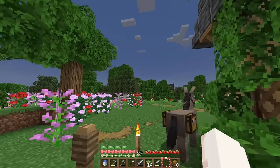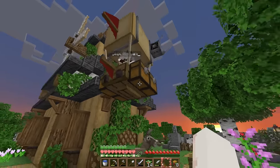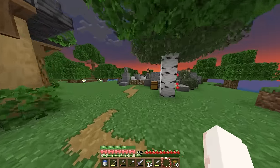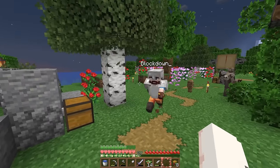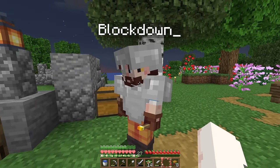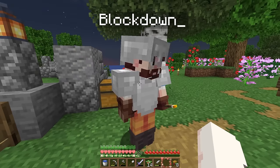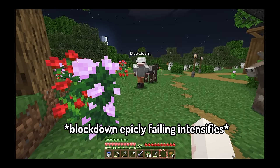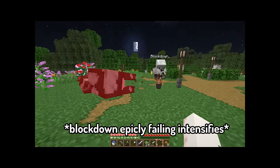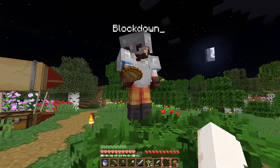Blockdown arrives responding to the message. Obviously he brought a cow as a gift. I already have some cows over here! He says he saved the cow because I said not to kill the cows, but I took so long that I just went and got my own. So he can kill that one.